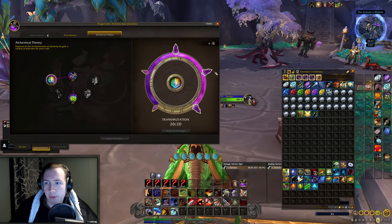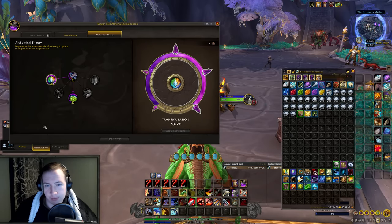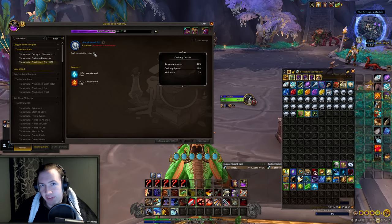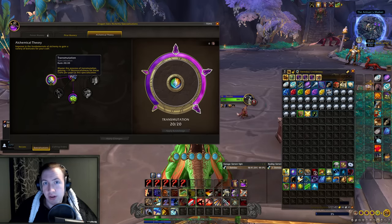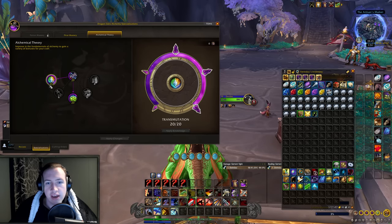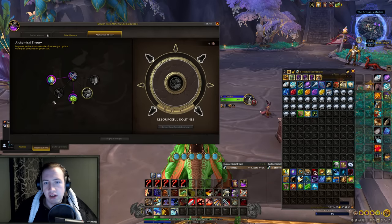You also really want to have this talent — it gives you some extra resourcefulness, and you get this one down here as well, allowing you to transmute more frequently and with higher capacity. You can see I currently have 10 out of 10, and they also recharge faster. This one is really important if you want to min-max your gold and do as many transmutes as often as possible — get this one to 20 before going into either multicraft or resourcefulness.